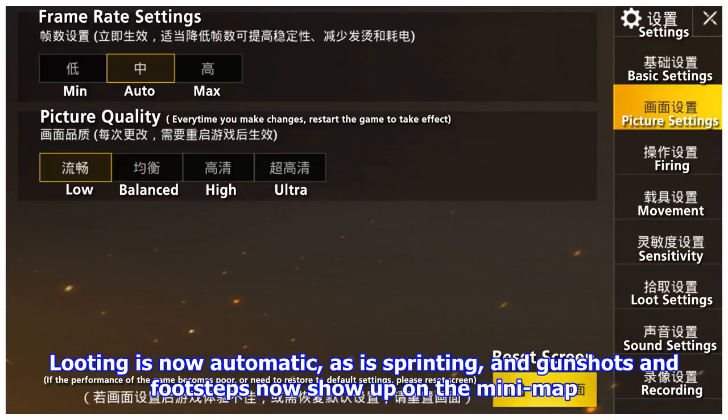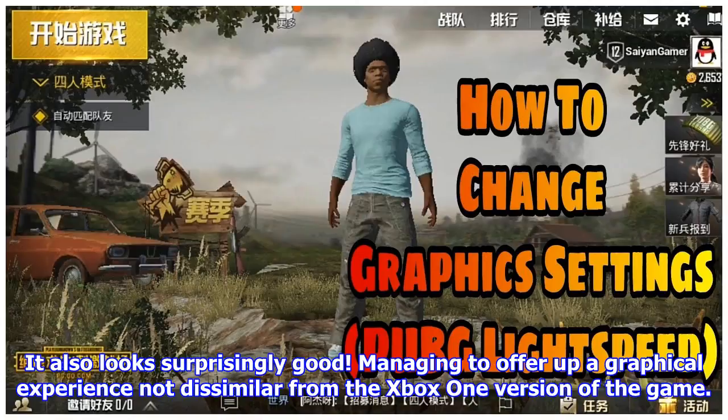Shooting is now automatic, as is sprinting, and gunshots and footsteps now show up on the mini-map. It also looks surprisingly good, managing to offer up a graphical experience not dissimilar from the Xbox One version of the game.